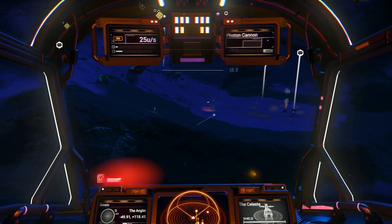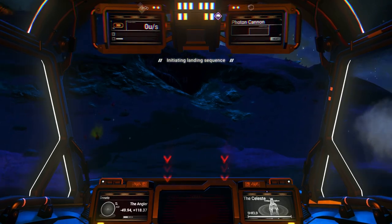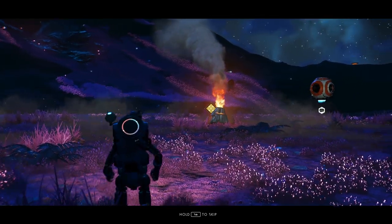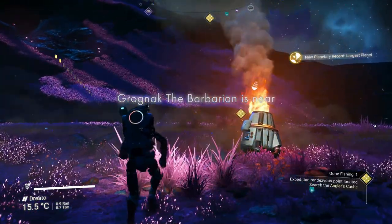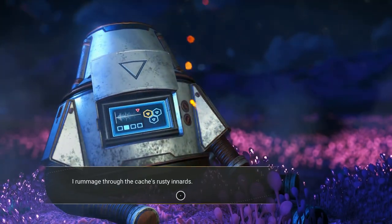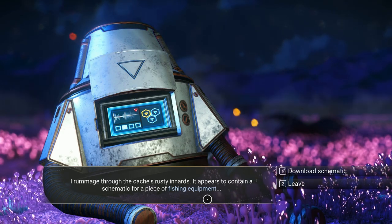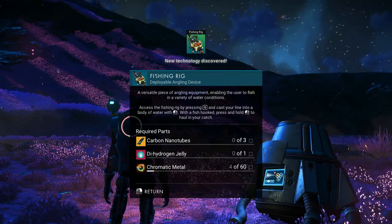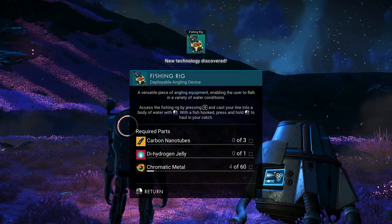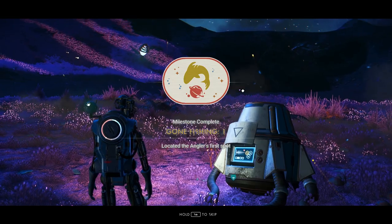This looks interesting, we'll land here. The weather is mild. This was the right spot — the angler's cache. I rummage through the cache's rusty innards. It appears to contain a schematic for a piece of fishing equipment. I download the schematics: fishing rig, enabling the user to fish in a variety of water conditions. Three nanotubes, one dihydrogen jelly, and 60 chromatic metal. And that's the Gone Fishing quest.